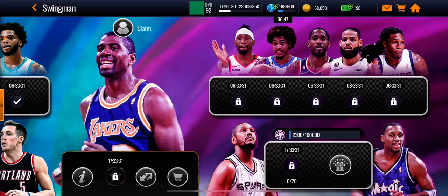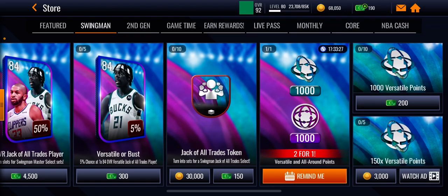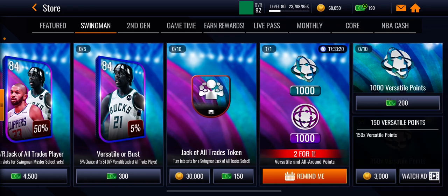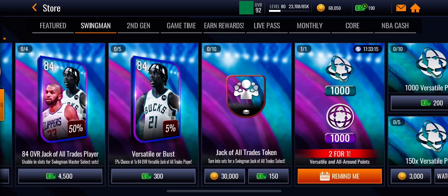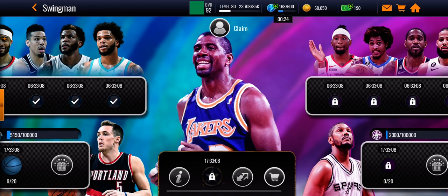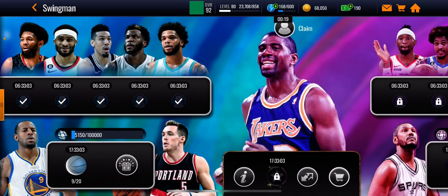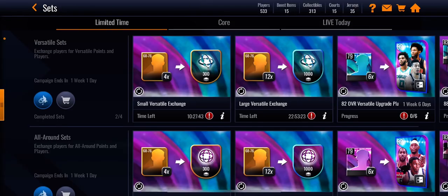In this store there are versatile points you can get. Once you unlock the other side, the All-Around points will pop up as well. Make sure to just keep doing the same thing — maybe spend a little bit of coins saved up and spend them for the points. Overall it's not that hard, it's pretty easy. You do have to get lucky because in these events you play, you have a chance to get one of the players and pull them from the sets.